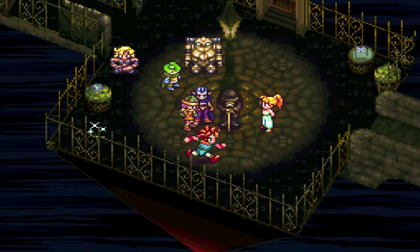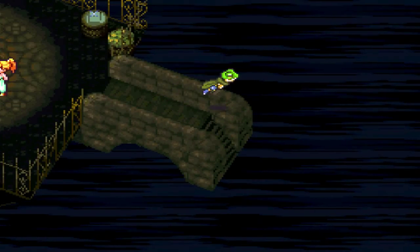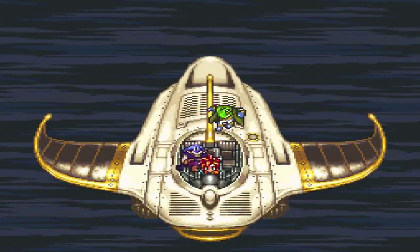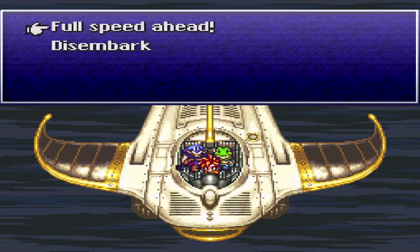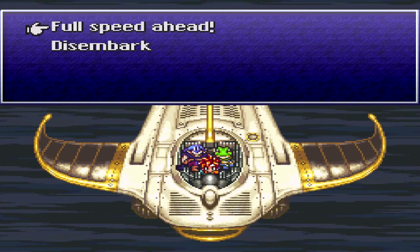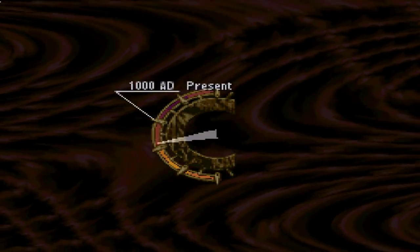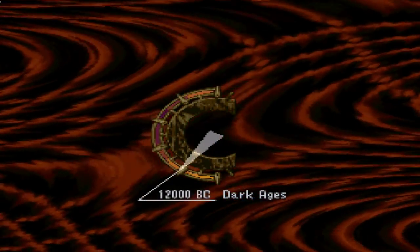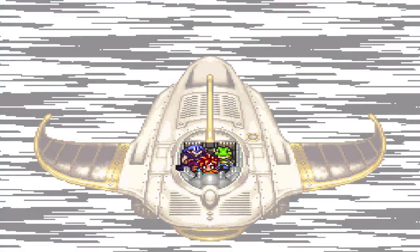This one is pretty cool, and we're going to go ahead and get started. The first thing we need to do is board the Epoch, of course. We are at the end of time. We're going to stick with our party of Chrono, Magus, and Frog for the time being. Full speed ahead. The first stop we want to go to is 12,000 BC. We haven't been there in quite a while. The Dark Ages, otherwise known as Antiquity in the DS version.